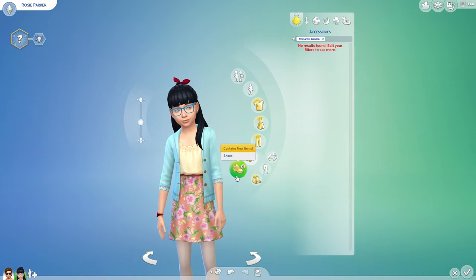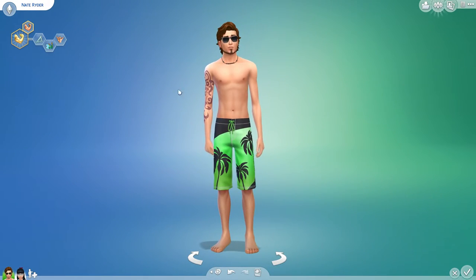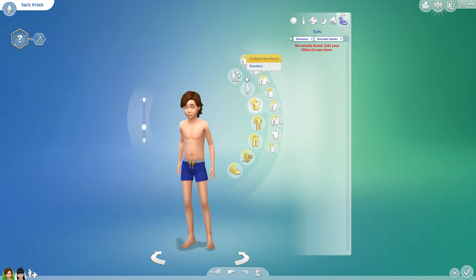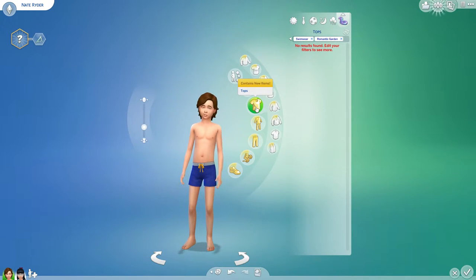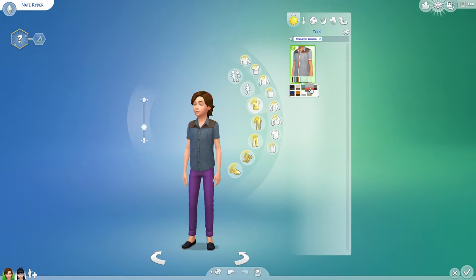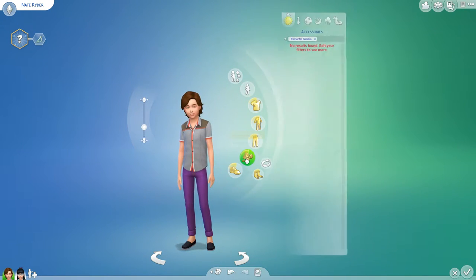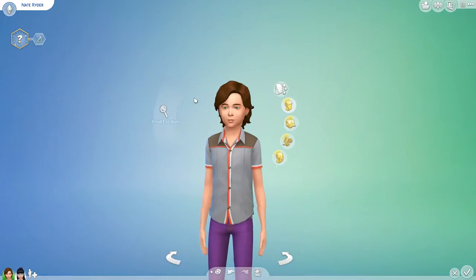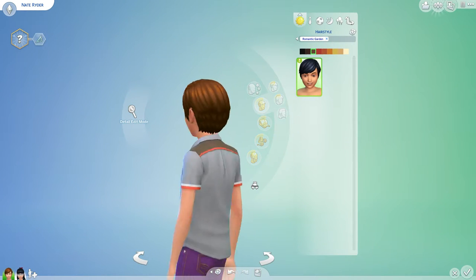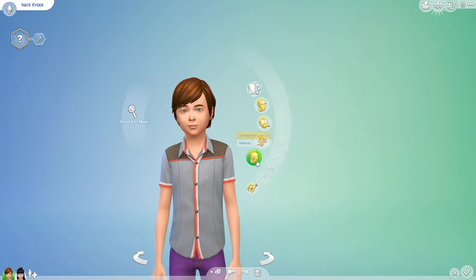No new bottoms, accessories, or shoes for the child girl. Let's go back to the boy and change to a child. Same top as we saw for the girl — cute. Full body: nothing. No new pants, accessories, or shoes. There is the same kind of pixie cut they had for the girls — cute, I like it. Nothing else for the child boy.